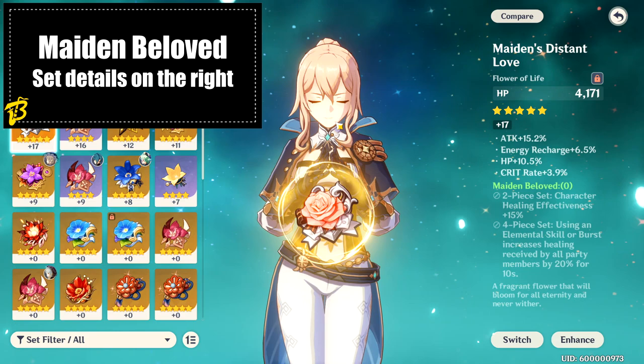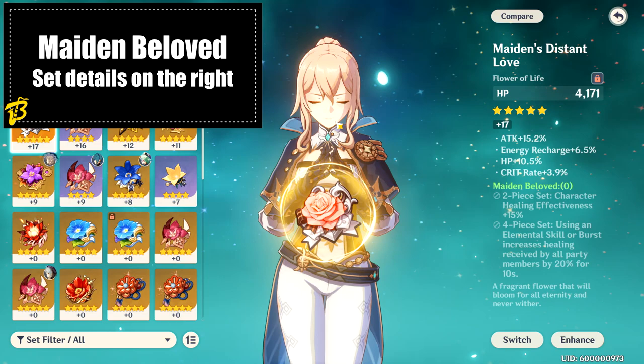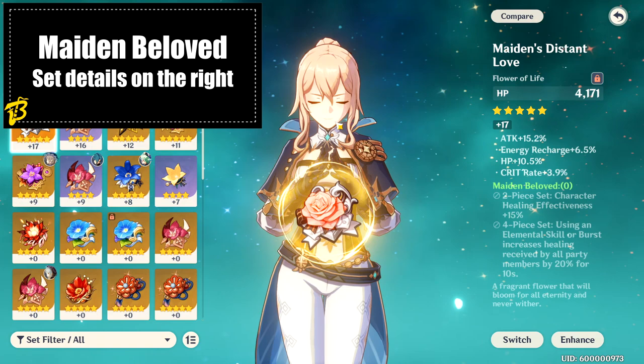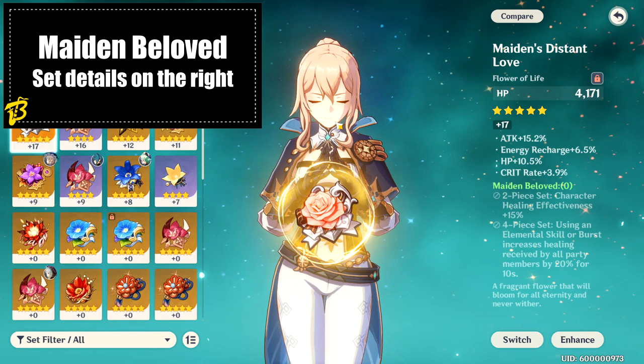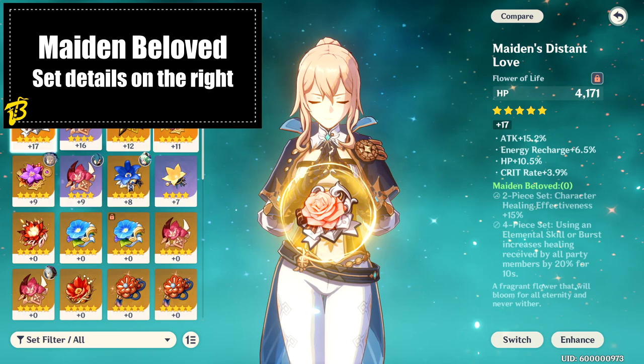The Maiden Beloved set is a healing-focused set that will help you make a healer-support hybrid Jean. The two-piece set increases character healing effectiveness by 15%, meaning all of Jean's healing output will be increased by that amount. The four-piece set makes it so that when you use an elemental skill or elemental burst, it increases the healing received by all party members by 20% for 10 seconds. None of the sets we're looking at today use four pieces of this, but it does make her an amazing healer if that's what you need.